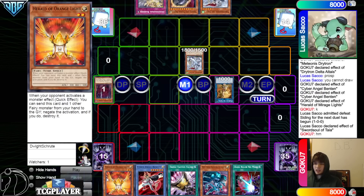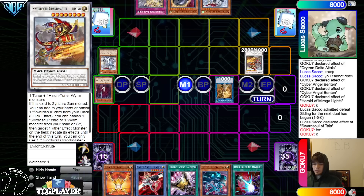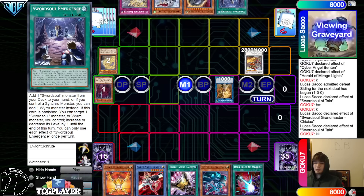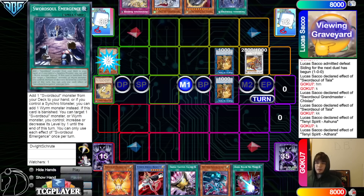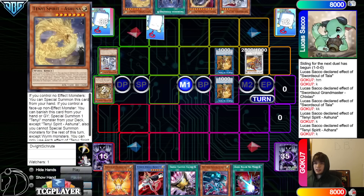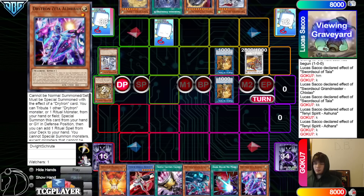Start off with special summon Vashuta, turn that into Monk, normal Taya, Taya effect, banish. They could Orange Light this since the opponent has a bad start, but if you Orange Light you don't have engine. Go into Grandmaster, Grandmaster, Taya — dump Ashina, grab Emergence. Ashina banishes to special summon Adora. Link that off, go into Monk. Adora effect, banish, add back, grab back Ashina. Set D-Barrier and pass.